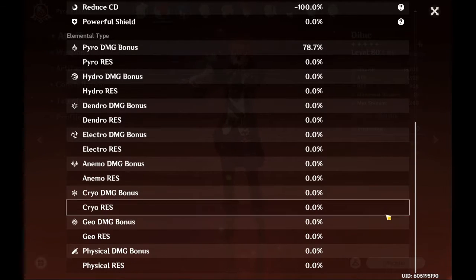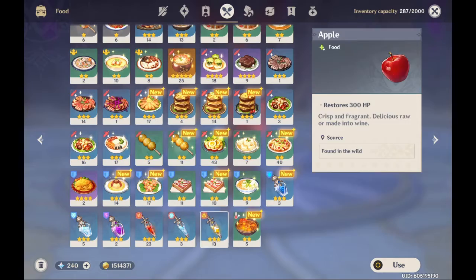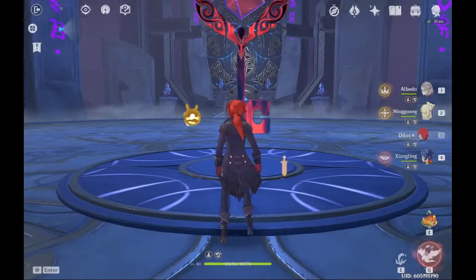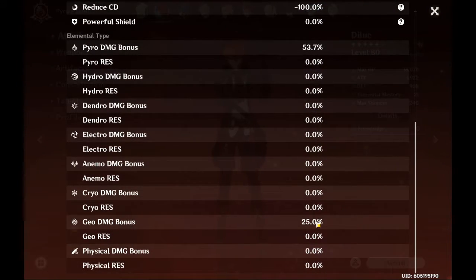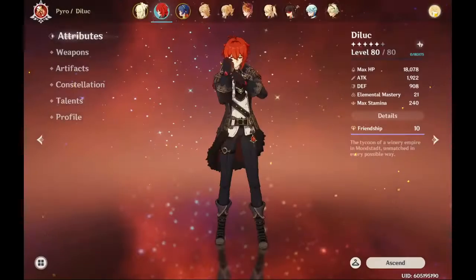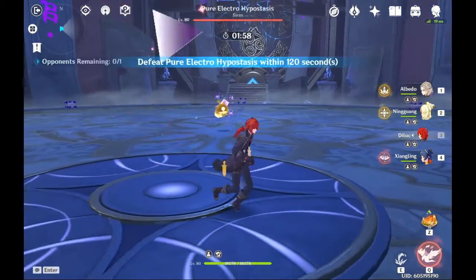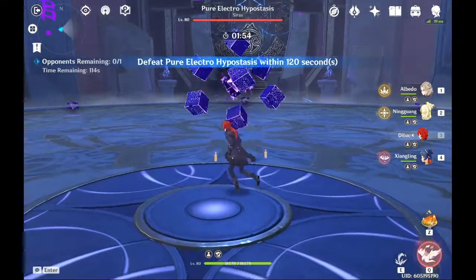I'll be using Ningguang as carry. Ignore the Diluc and Xiangling - they're just here for the pyro resonance. You can use anything: Amber, Xiangling. I brought them as backup but didn't need to. I was worried about the final phase, but as you'll see, it doesn't matter too much.